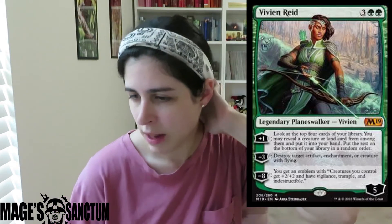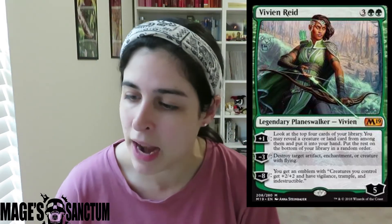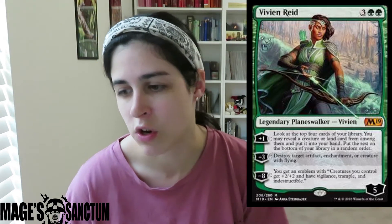The first card I want to talk about is amazing — bomb.com, pack one pick one, no questions — Vivien Reed. She's awesome. She reminds me a little bit of Freyalise, especially her minus. She starts at five loyalty for five mana. Her uptick is you look at the top four cards of your library, you may reveal a creature or a land, put one into your hand, and put the rest on the bottom. I love this card advantage — you get to look at four cards, which is awesome.